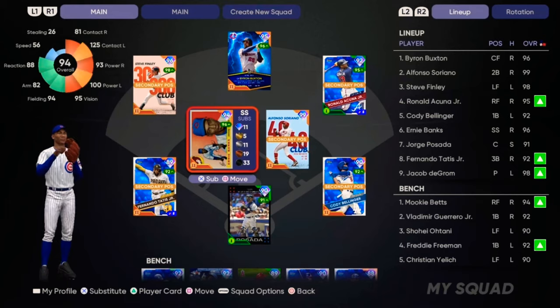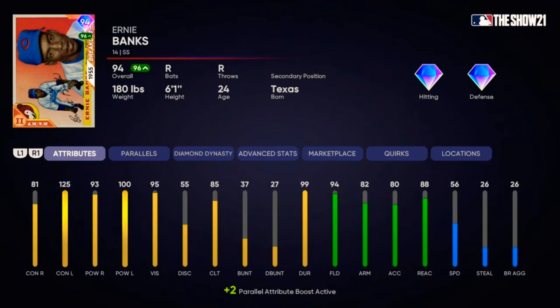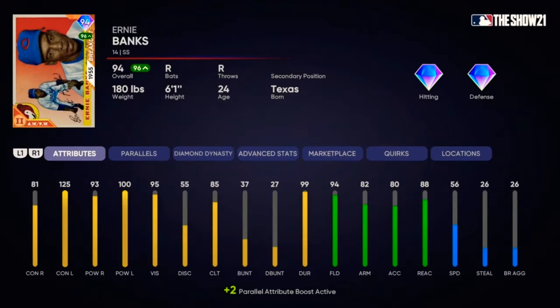So if we take a look at this Ernie Banks, he is a 94 stock card, but since he has a parallel 2 on him, he is a 96 overall. Basically you just take every single stat and add plus 2 to him. So he'll have 83 contact versus right, 125 is the max contact versus left, 95 power versus right, 102 power versus left. You can get a total of 5 boosted stats once you super fracture them, which is parallel level 5.